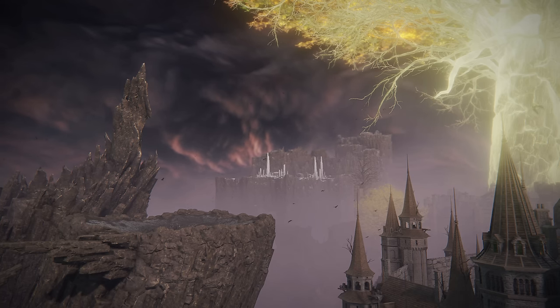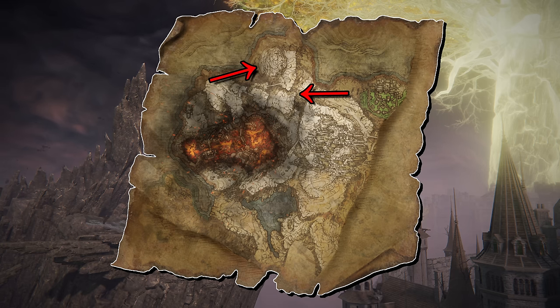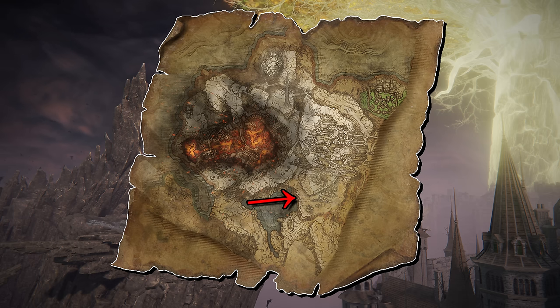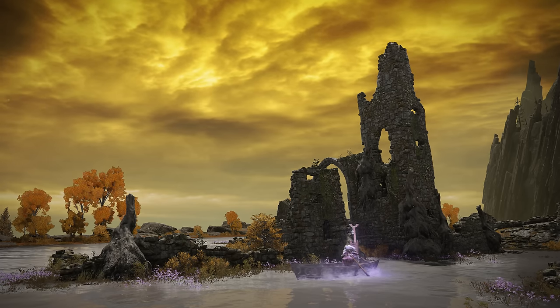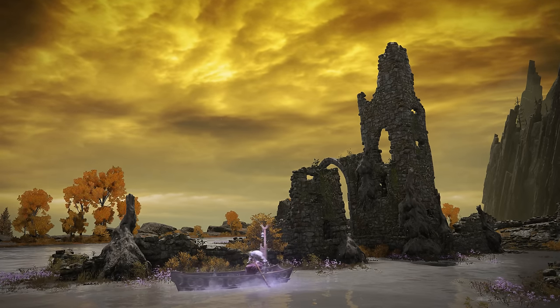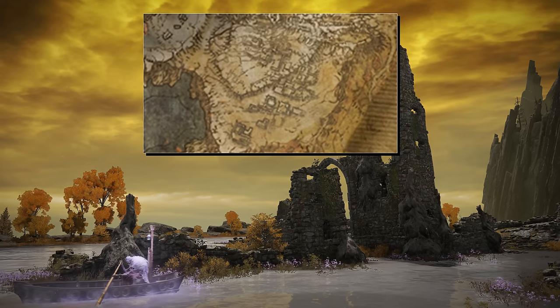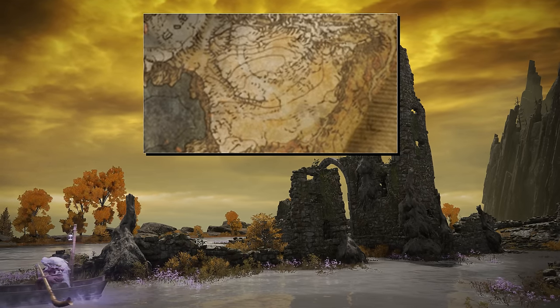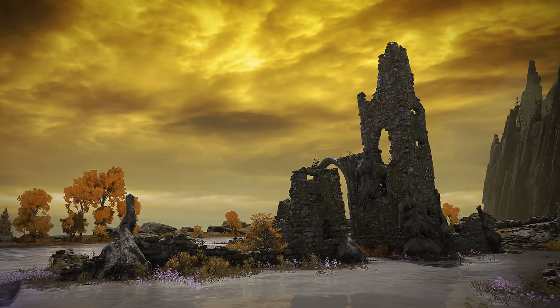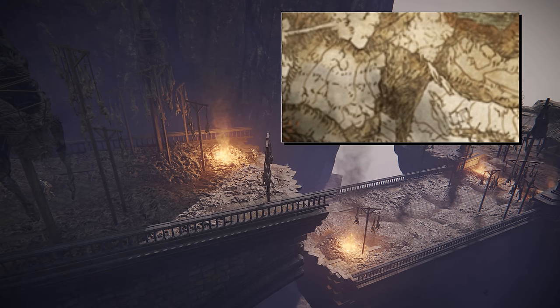We also see some icon changes for Mount Gelmir — they added some more detail by including the Minor Erdtree, and they added a more detailed representation of the volcano cave. The Wyndham Ruins were also added, where it was previously empty and showed what looked like a road passing through. Given how the Wyndham Ruins are yet another instance of encountering the Tibia Mariner, it's hard not to speculate that something else might have been planned for that location — it comes across as a place where they were likely workshopping ideas before time constraints had them settle on a copy-and-paste of an existing boss. It's also worth noting that this bridge didn't appear on the map, so it's possible this was a later addition as well.